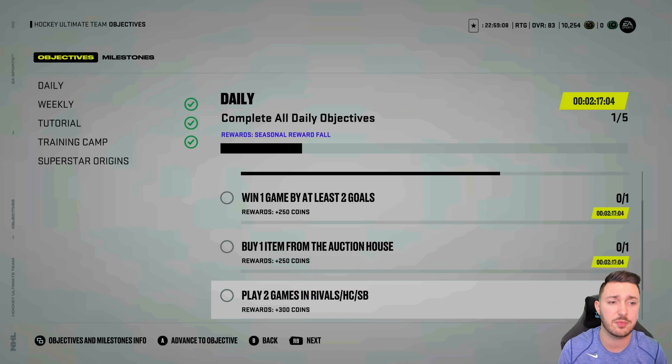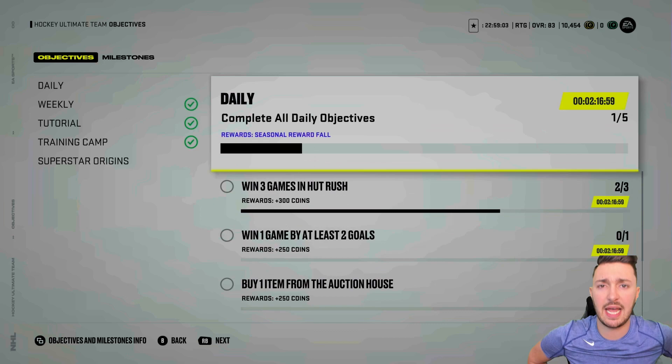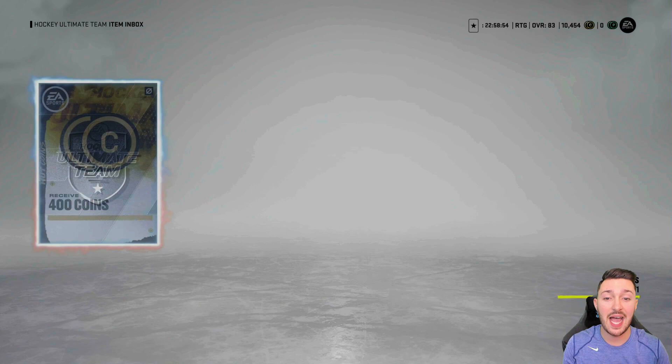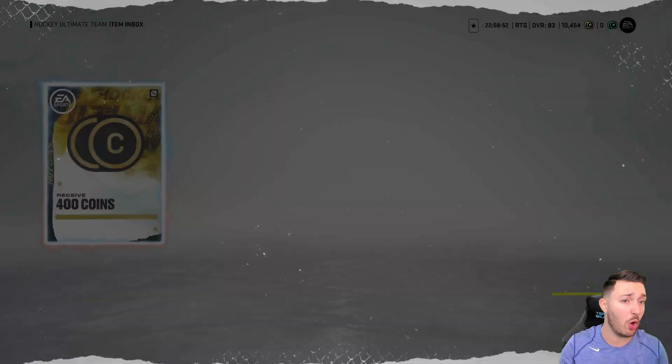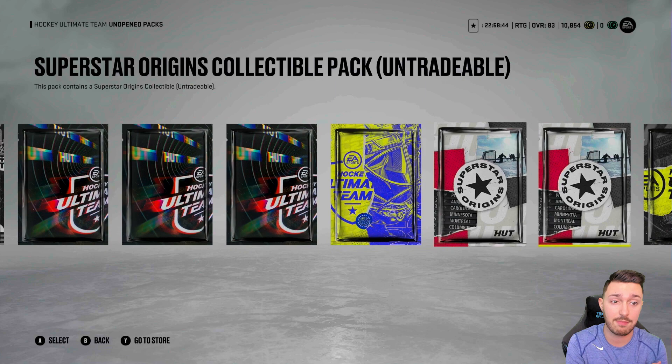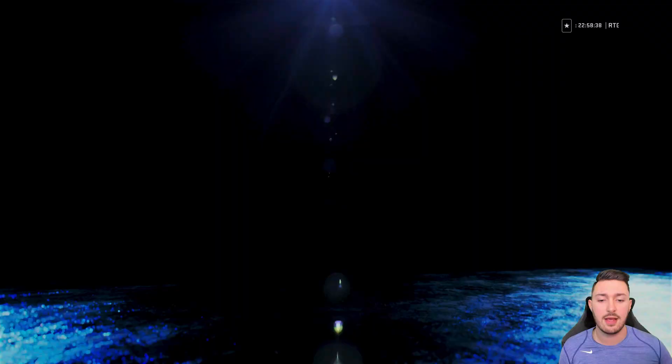Make sure to get all the objectives done. My objective is to win three games in HUT Rush and you can play the CPU on rookie — you don't have to play online. Put it on rookie, get the first goal wins, take clappers with your guys and boom, you're done. You get three daily objectives and it's really really quick. We have nine packs to open and one 400-coin bonus. A lot of these packs are from HUT Rush; we got a couple collectibles from playing online.